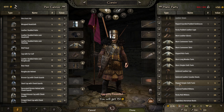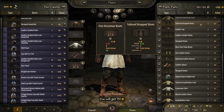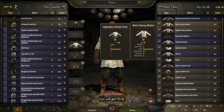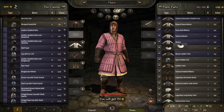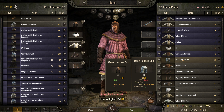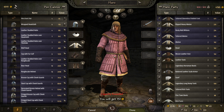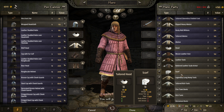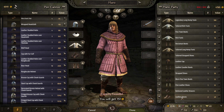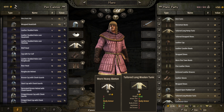I think everything is good. Let's reset this and go back to Hans, see if there's anything he can wear. Yep, this is obviously better. We need that. Hat is better. These mittens are better. These boots are better. That might be it as far as equipment that's better.